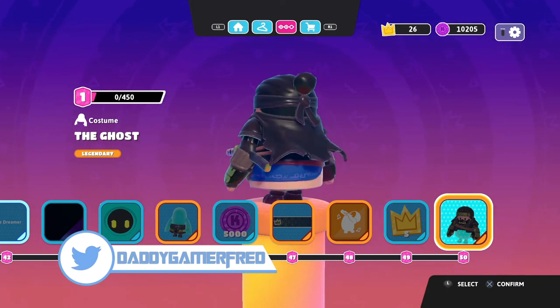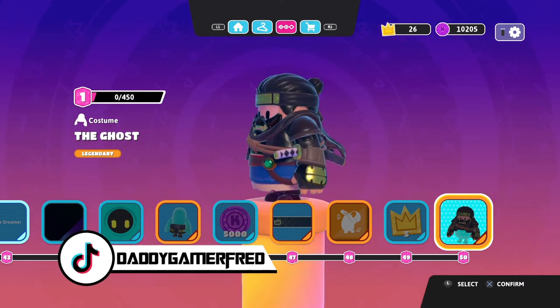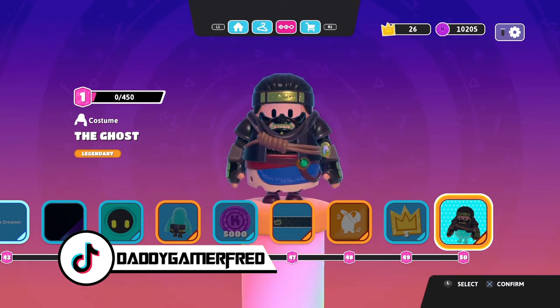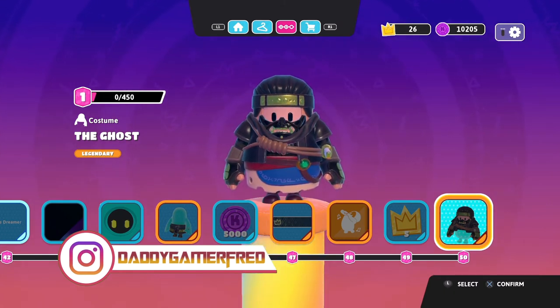This is a pretty cool costume — one of the only ones in the game that has a sword as well as a cape on his back. It's very detailed and I like it a lot. Let me know what you think of the Ghost of Tsushima collab in the comment section below.